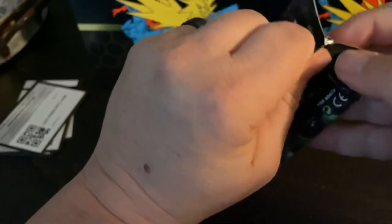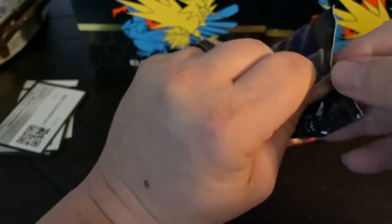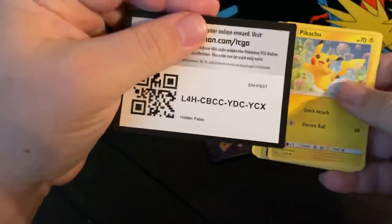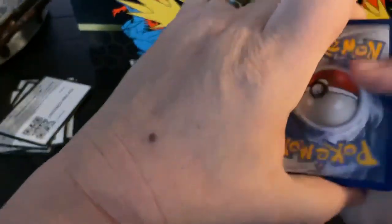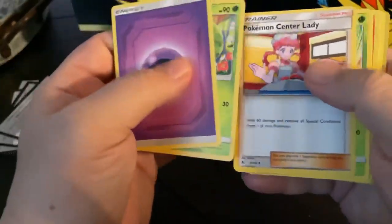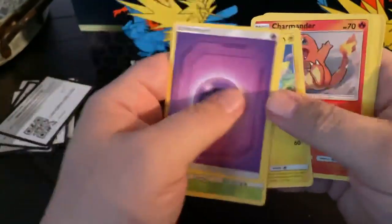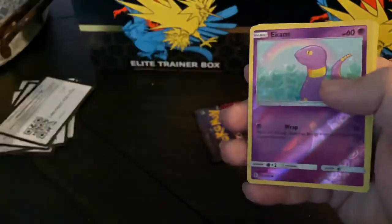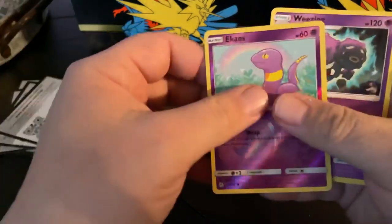This pack feels a little heavy, but I've said that in other videos and there's nothing out of the norm in it. Energy, Metapod, Pokemon Center Lady, Scyther, Pikachu, Charmander, Voltorb, Koffing, Ekans, Reverse Ekans, and then a Weezing.